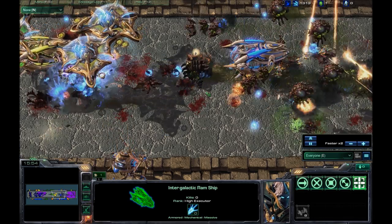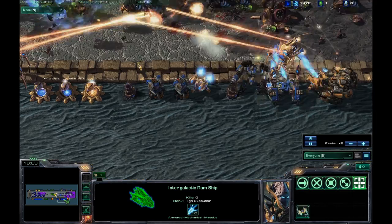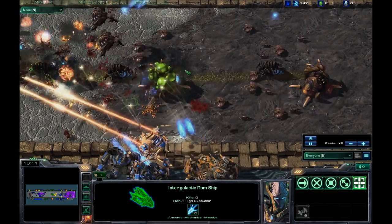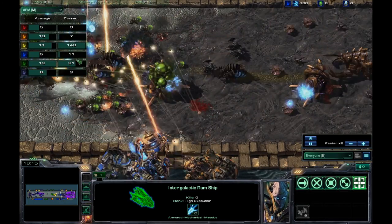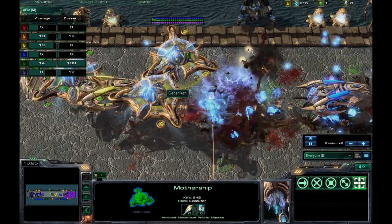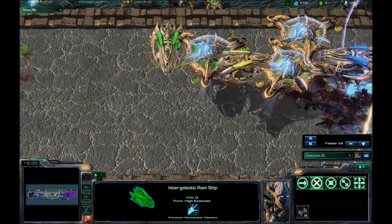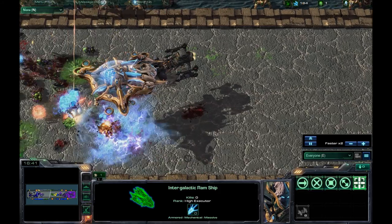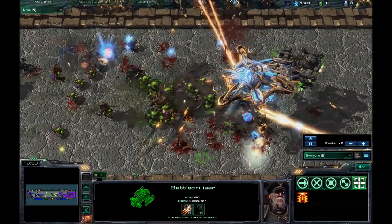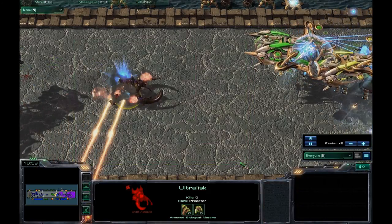This was a fun map if you can get players together — relatively low APM needed. I don't know what that guy's doing to be honest, and you've got motherships and intergalactic ram ships just hanging out doing nothing. Battlecruisers do get massive amounts of kills. You've got this whole room in the middle with absolutely nothing going on and we're short a player.